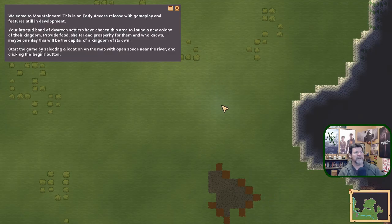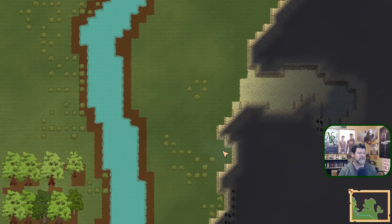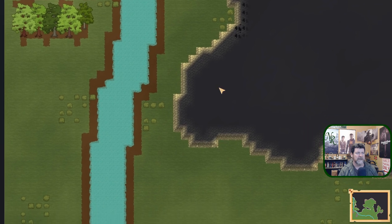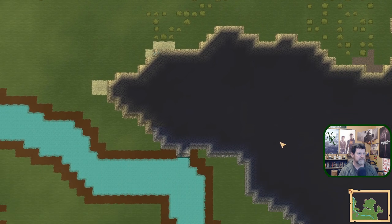Alright, what do we have? Welcome to Mountain Core. This is an Early Access release with gameplay and features still in development. Your intrepid band of Dwarven settlers have chosen this area to found a new colony of their kingdom. Provide food, shelter, and prosperity for them — and who knows, maybe one day this will be the capital of a kingdom of its own. Start the game by selecting a location on the map with open space near the river. Similar to Dwarf Fortress, or Clan Folk which is one of the more recent games with similar graphics — Rimworld, Prison Architect, similar kind of graphics.